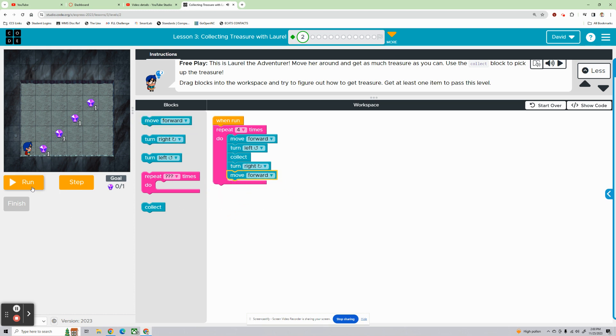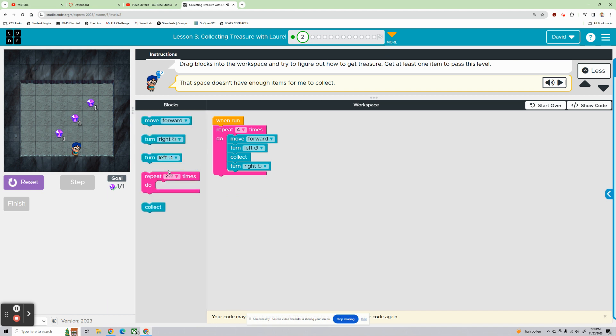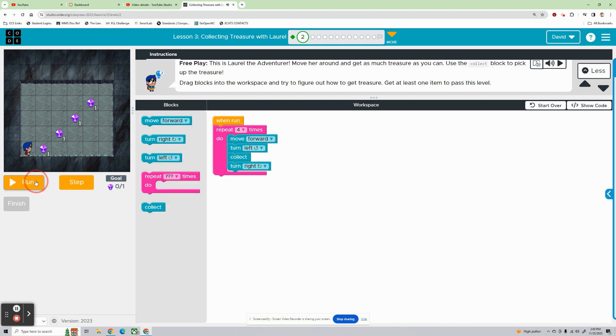Maybe another move forward here? Let's run it again. Let's run that one more time — I want to see where I messed up. So after that, we need to move forward right there. So it should be: move forward, turn left, collect, move forward, turn right. There we go.